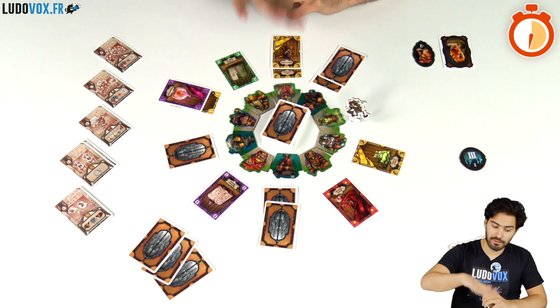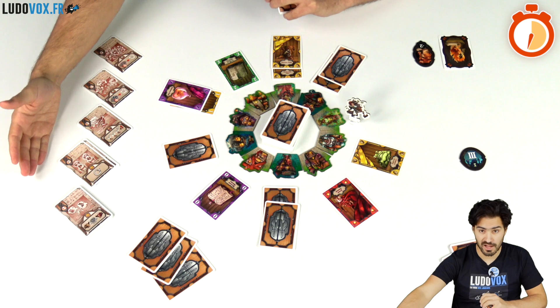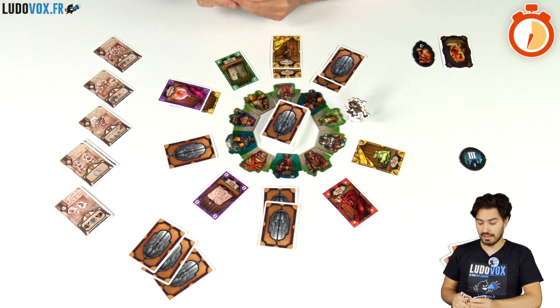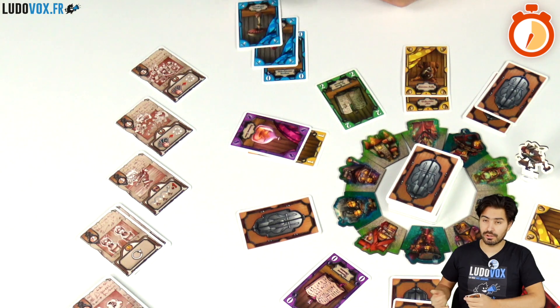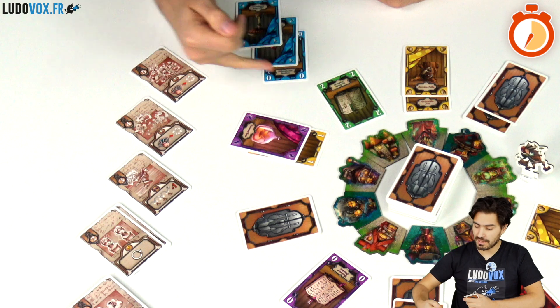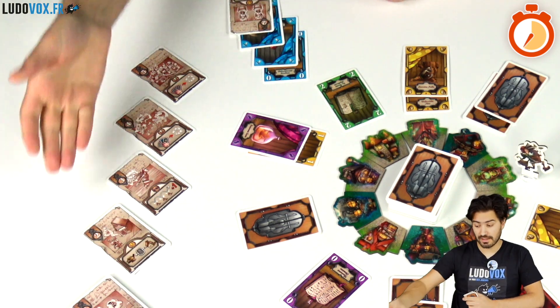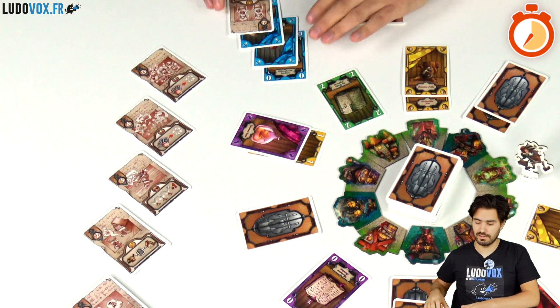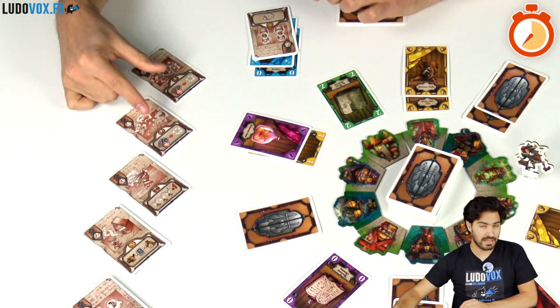Instead of moving the assistant to retrieve magical items, I may cast a spell. To cast a spell I need a spell book and matching ingredients of that color to reach the desired spell level. With two matching ingredients I can cast a level 2 spell. I take that spell and perform its ability — we have immediate abilities, permanent abilities, and end-game abilities.